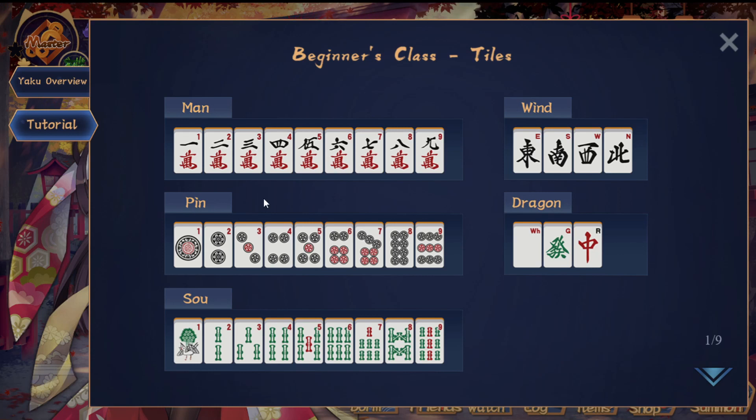So, just a very quick start. We have different suits: the Manzu tiles from 1 to 9, Pinzu from 1 to 9, and Sozu (bamboo) tiles from 1 to 9. We also have wind tiles — there are four types: East, South, West, and North. And three types of dragons: white, green, and red. Each of these tiles has four copies, so there are lots of tiles in the game, but they're always one of these types: Manzu, Pinzu, Sozu, Wind, or Dragon.